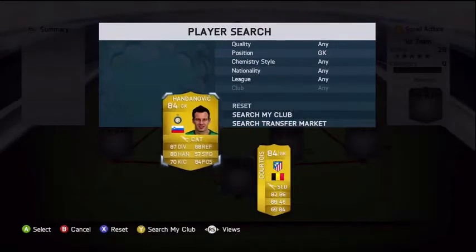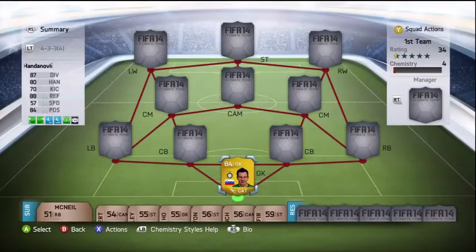First of all in goal we have Han Danovic. He's a really solid keeper with standout stats such as 87 diving and 88 reflexes.